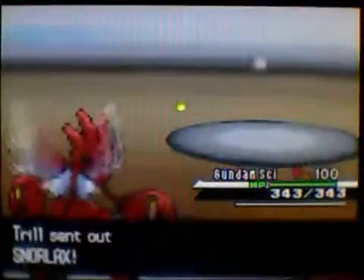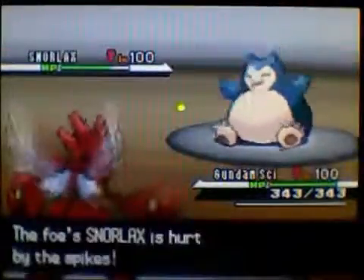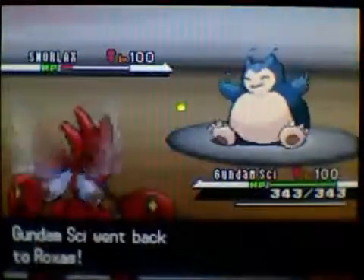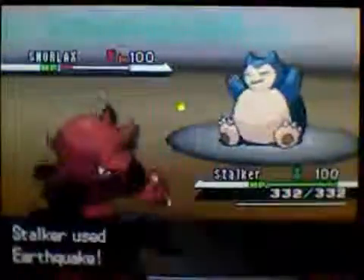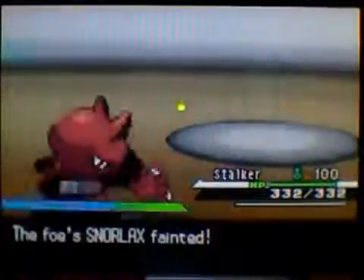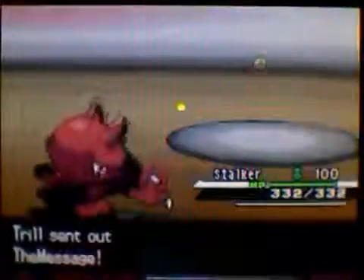He is going to switch out, knowing that I'm a Choice Banded Scizor, unfortunately. This U-Turn is actually going to do a fairly nice chunk to Snorlax — almost OHKOs it, but not quite. So I just decided to send in Stalker and go for an Earthquake, which is going to easily KO Snorlax due to him being at lower health, and now I get the Moxie Boost.